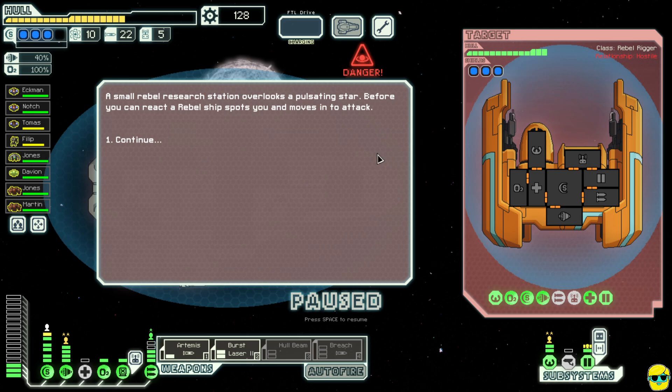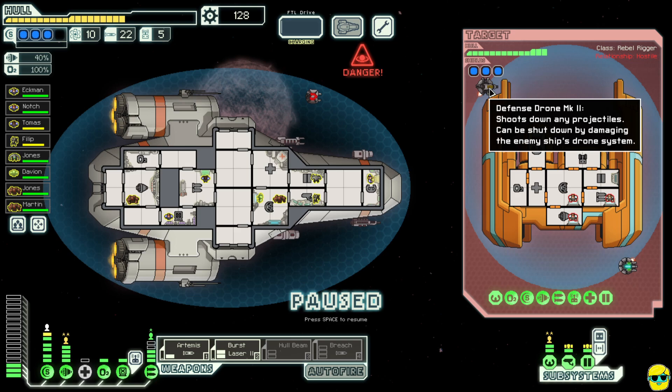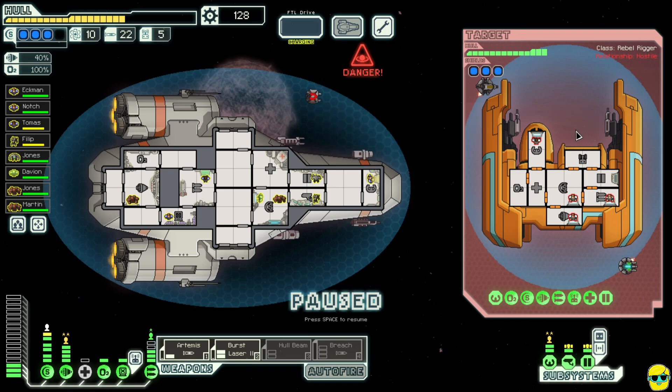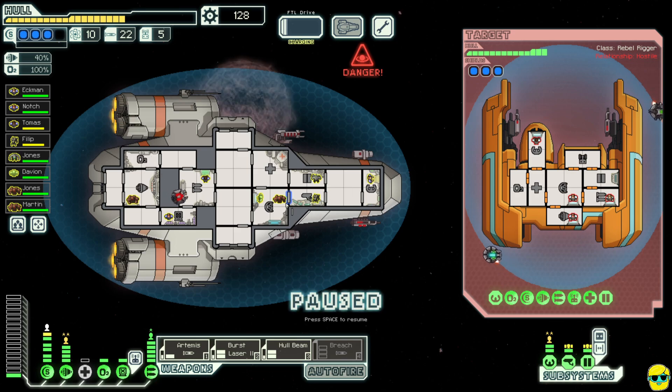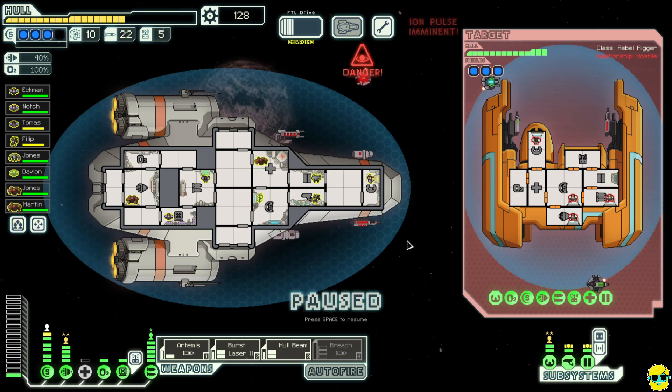We've got a rebel ship that wants to fight — three shield bubbles, kind of scary. They've got drones as well and a couple of lasers. They have a defense drone and an anti-combat drone, so that's not going to work with missiles. There's also a pulsar — this is a shame. Let me get everybody back to their stations. I'll set the rock in the med bay.